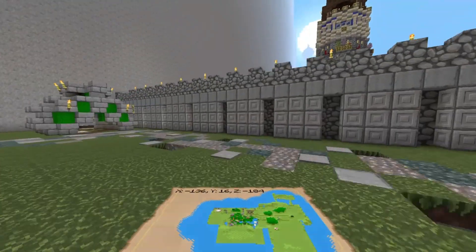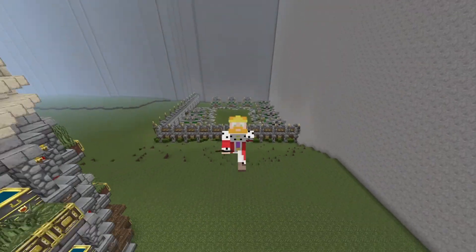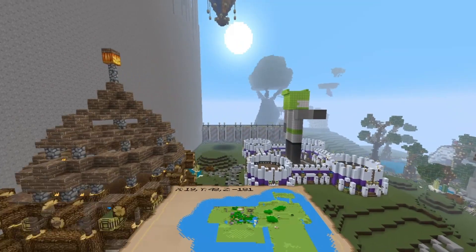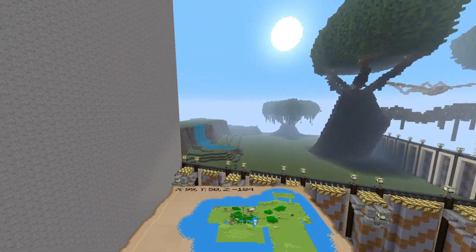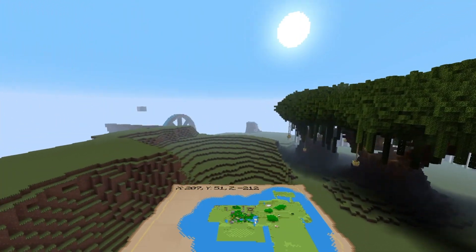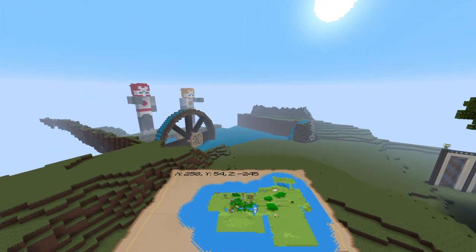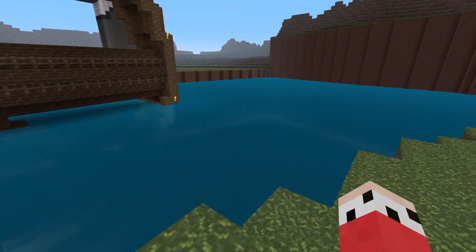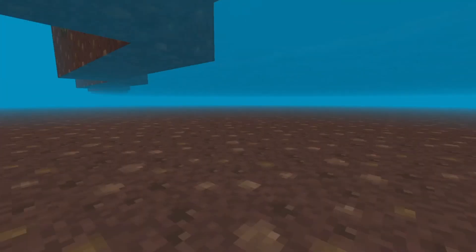It looks amazing — you can see it on the map. Also, besides that tent corner, I have filled up the water a little bit higher now, so it actually looks more realistic. The water used to go all the way down to the first level. Look at that — I raised up the water, it's about over halfway now.